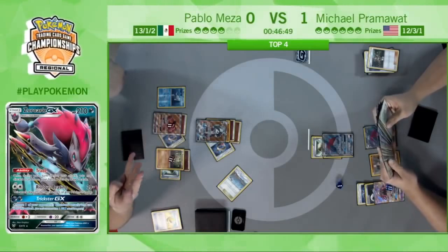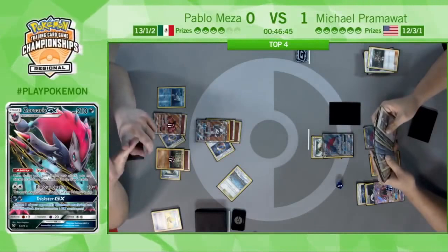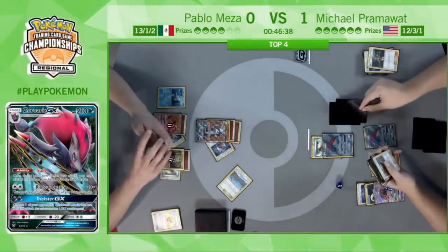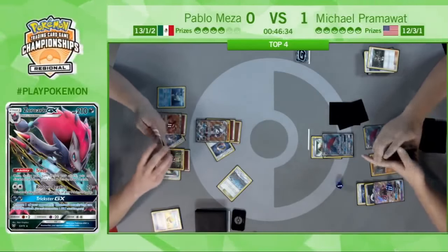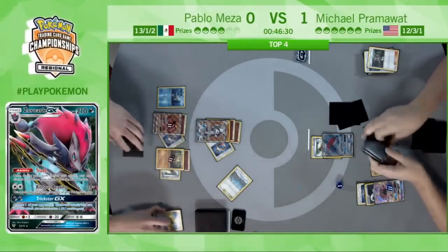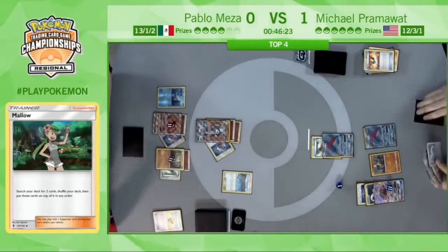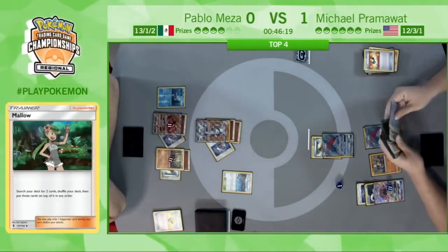Some Octillery decks do a similar gimmick, but it's just guaranteed with Zoroark. He's eyeing down a Field Blower and a Double Colorless. Field Blower could be big, getting rid of the Choice Bands on Pablo's side of the field. So the deck gets shuffled and those two cards go on top, then he goes ahead and Trades the Ultra Ball to get them right back into hand. And of course, Brooklet Hill gets a free Pokemon for Pramawatt.